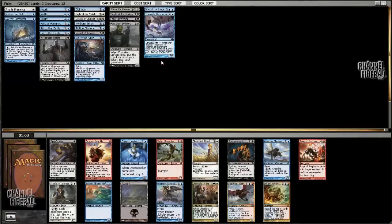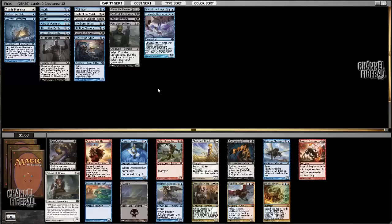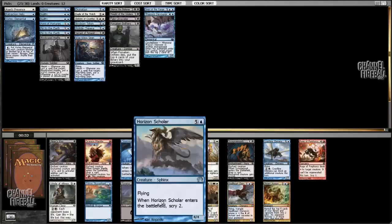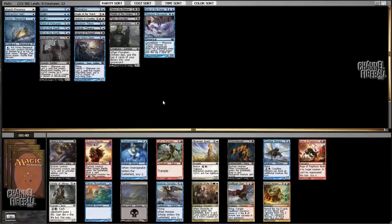We open a pack with nothing great — could look to be Esper. We could take Horizon Scholar, but I don't think that's where we want to go. This pick is probably Horizon Scholar or maybe Omen Speaker. Our curve is so middling right now that we need some two-drops. I actually have to take Omen Speaker over Horizon Scholar — Horizon Scholar is a fine finisher, but we already have Silence, Fade, Unraveler.